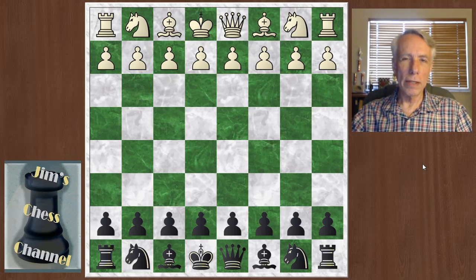Hi everyone. In this final episode on the Maroczy Bind, we're going to take a look at the bind from Black's point of view and look at the ways that Black can fight against it. First of all, sometimes Black just tries to avoid it, so let's look at that.